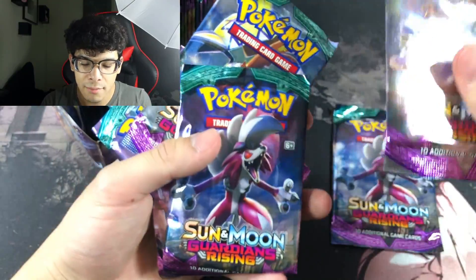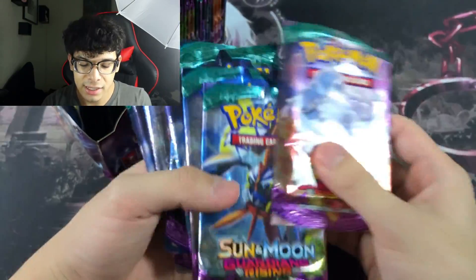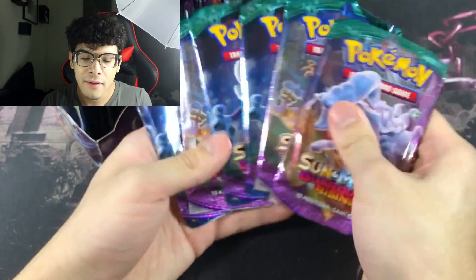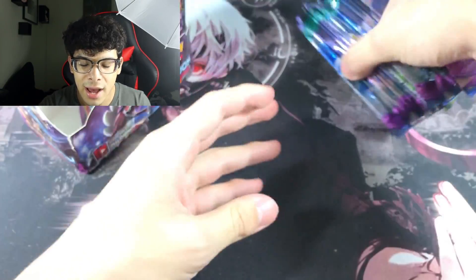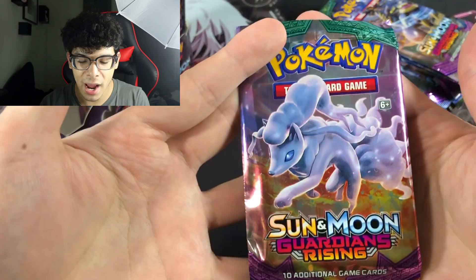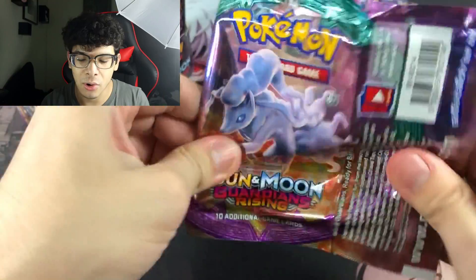We got pack art with Lycanroc, Kommo-o, Tapu Koko, and Alolan Ninetales. They should have put Tapu Lele since she's the most popular card from Guardians Rising, hands down. Let's start with this first stack and begin the challenge — how many Tapu Lele GXs can we find?